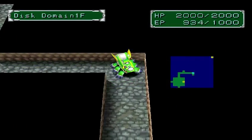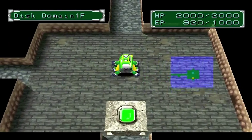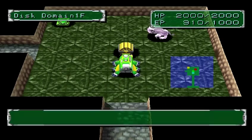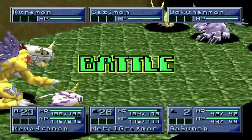Generally, the MP cost of the move is how much damage it does, if it doesn't have a special effect. If it has a special effect, that usually affects the cost a little bit, or a lot, depending on what move it is. If it hits everybody, it uses the most MP. Healing moves also cost a lot of MP.